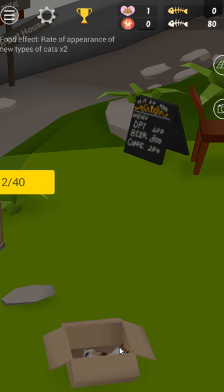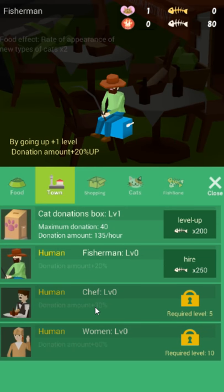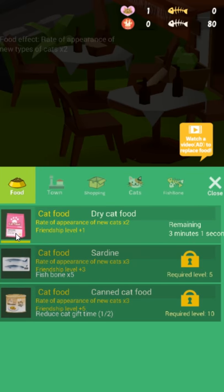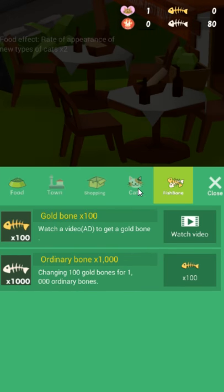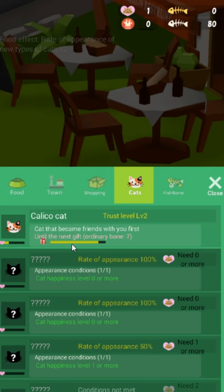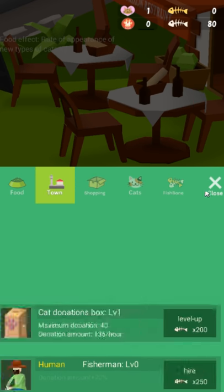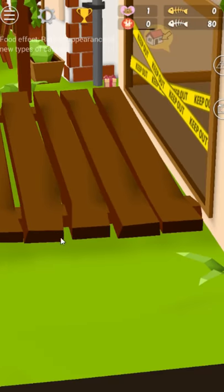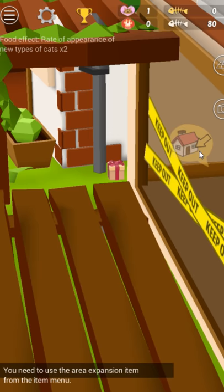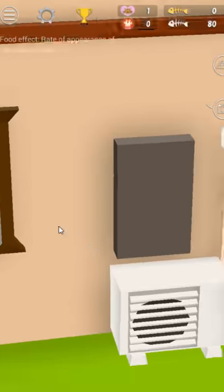You can click to make them meow. Rate of appearance of new types of cats — yeah, it's kind of a slow burn. It's definitely a game that wants you to kind of pop back every few hours. Definitely wants you to watch some ads and do some stuff. You need to use the area expansion item — oh! So we can unlock interior areas and stuff, maybe?